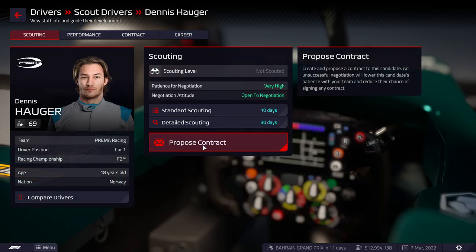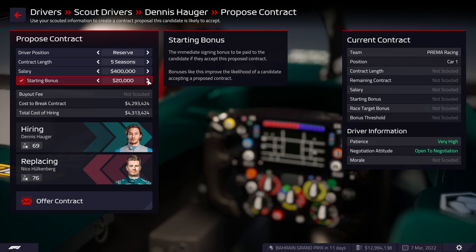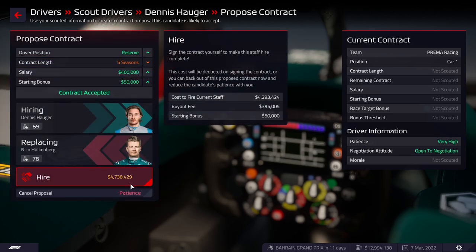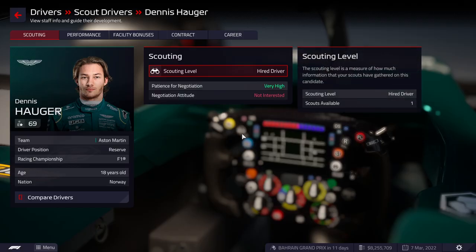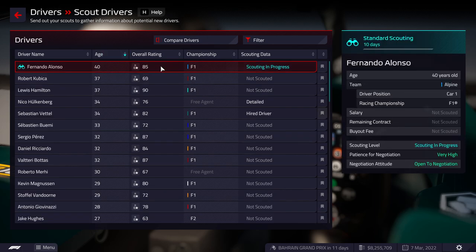We'll give Hauger an opportunity — we'll see how that goes. We're going to pay a decent amount of money for this, but currently we're in a position where we can do it. He didn't like the length of the contract, but he will accept it. It'll cost us 4.3 million for Hulkenberg's buyout, 400,000 for his current contract, and a 50,000 starting bonus. We are going to hire him — I feel like it's an okay deal.